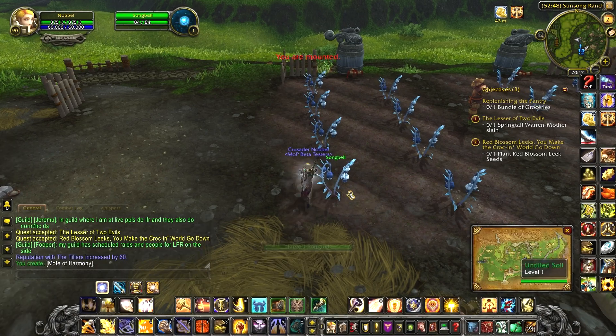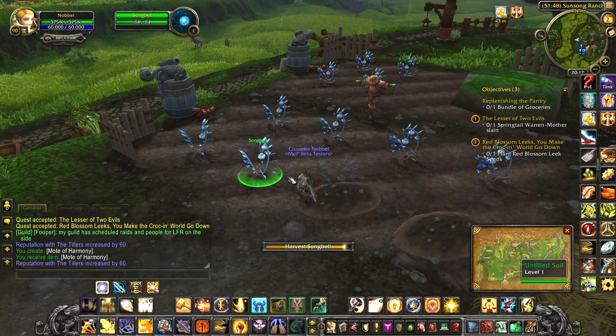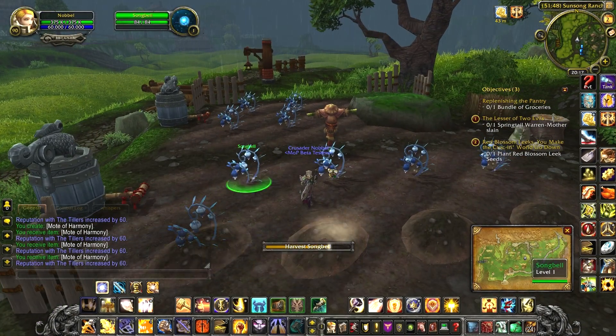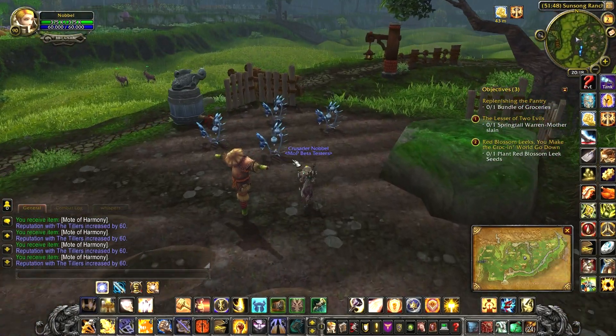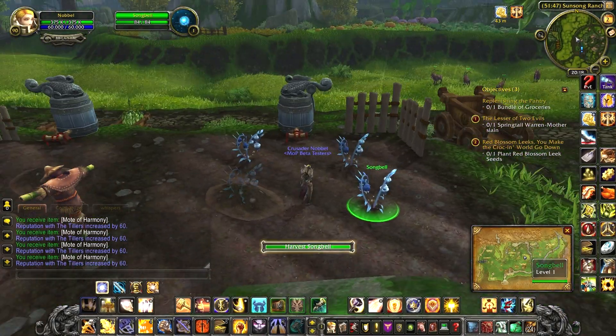You will need spirit of harmony, which is created by combining 10 motes of harmony. Motes of harmony can drop off any mob in Pandaria and can be farmed on your own little farm. It's soulbound, so you can't sell it, and I hope that they will make it account bound in the future. I can recommend holding on to your spirit of harmony for the things that you really want to use — they are soulbound and hard to farm until your farm is up and running.